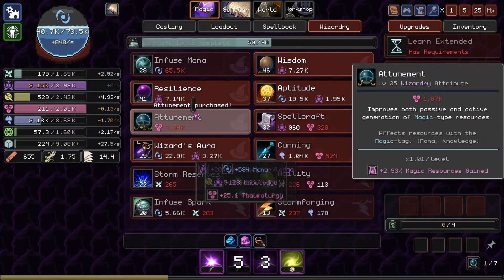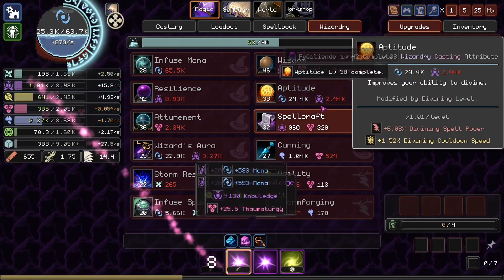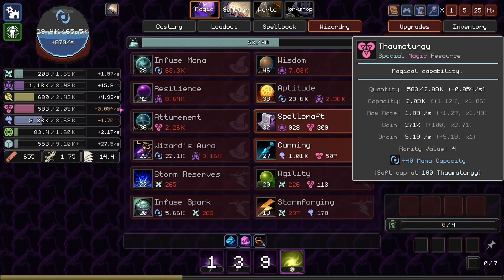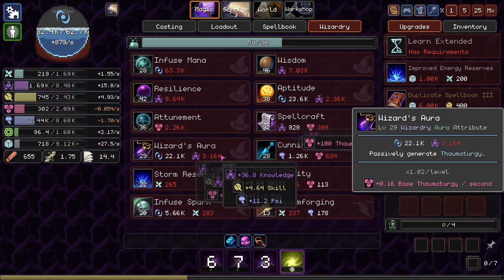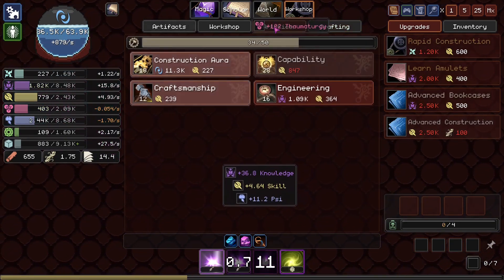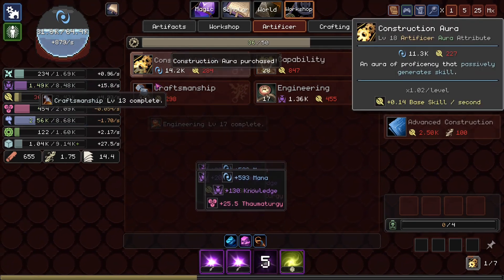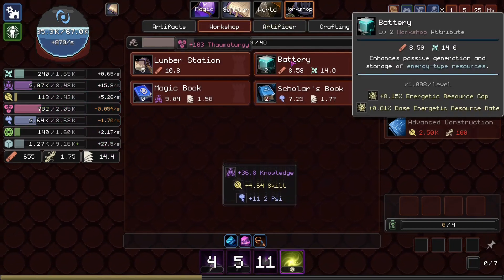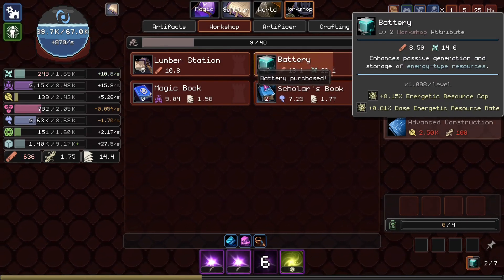Oh, we're actually capped out on our Thaumaturgy and stuff. We're almost breaking even on our Thaumaturgy. We're just going to need like another Wizard's Aura, I think. Which, if we get a couple upgrades, we're going to have the stuff for. Because we get a little bit of a Knowledge Rebate every time we level something up — I think the same is true for Batteries. So I'll get a couple of those and see what happens.